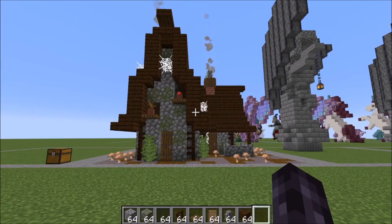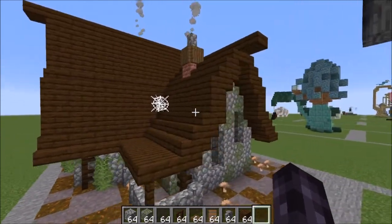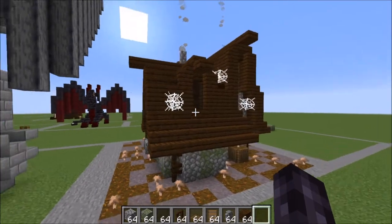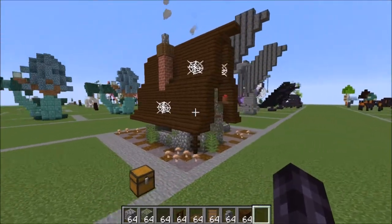Hey guys, it's Bowzy Wowzy and today we are doing a tutorial on this witch hut. Let me give you guys a little fly around here so you can see what it looks like from all the angles. And there you have it.